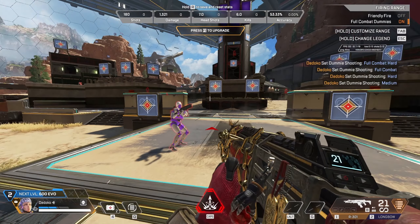First, warm-ups. Start each session by heading into the firing range for about five minutes. Practicing here will help you dial in your aim, get a feel for weapon switching and warm up your reflexes. Test different attachments but make sure you practice without them as well, since you won't always be able to find them when you start a match. Enable moving targets in your firing range settings by holding the Tab button. Copy my settings to get the most out of this training.